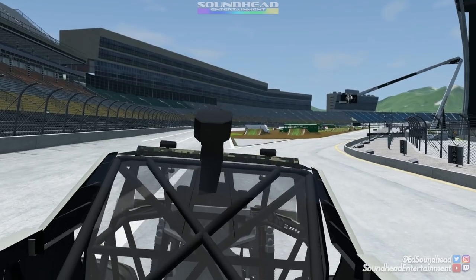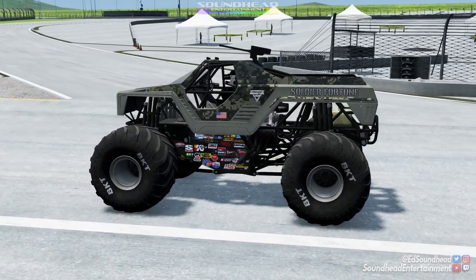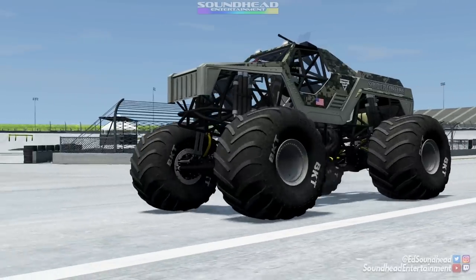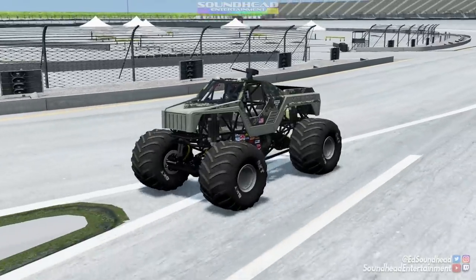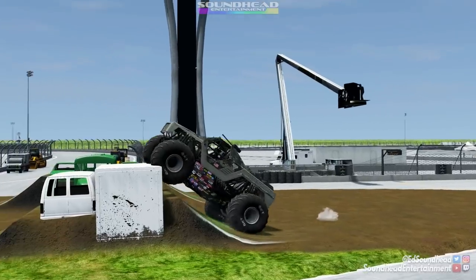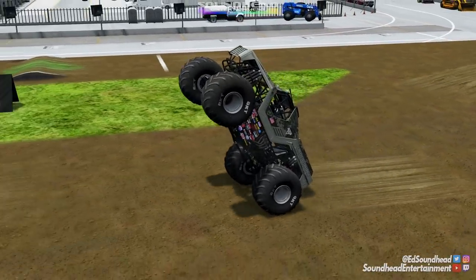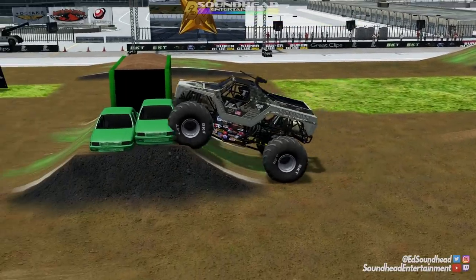Grab onto the big guns boys — we are going to war. We've got Soldier Fortune up next, ready to take on the Atlanta Motor Speedway, looking like it just came out of the Halo assembly line for Warthogs. This thing looks badass — I was surprised how old it already is, coming out in 2015. We're going to need that gun today because we have some new obstacles that are quite treacherous. We got over the box and van combo nice and easy just by sending it up and into the wheelie.